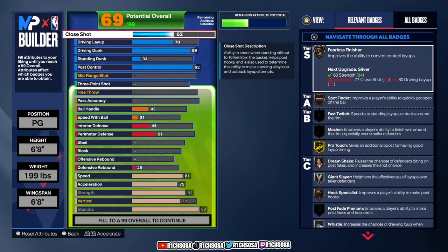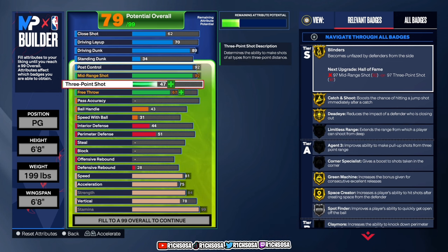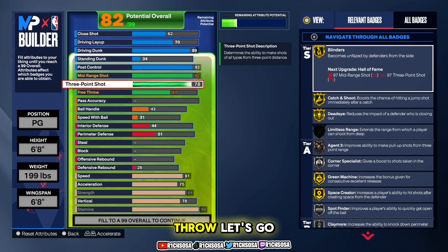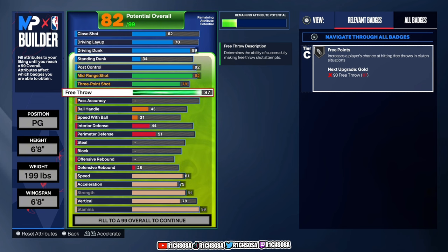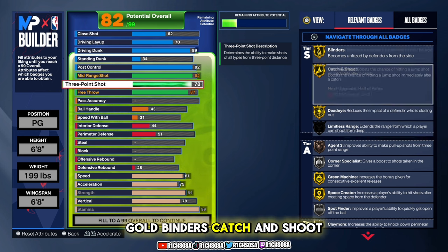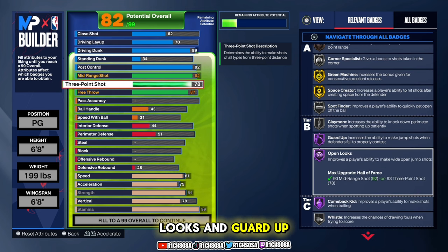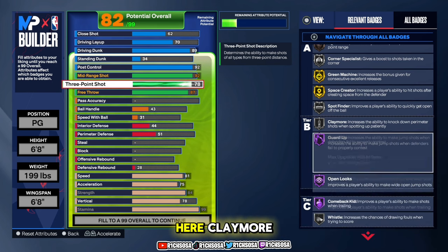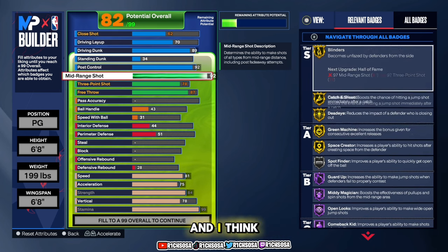Moving into shooting: mid-range shot up to 92, three-pointer at 78, and free throw at 87. If you want to use remaining attributes toward any other area feel free, but this is going to be the absolute best. We get silver Free Points, gold Blinders, Catch and Shoot, Dead Eye, Green Machine, Space Crater, Hall of Fame Comeback Kid, Open Looks, and Garder. You also get silver Whistle, Claymore, Spot Finder, Corner Specialist, bronze Agent Three, and most importantly for mid-range — Hall of Fame Mini Magician.